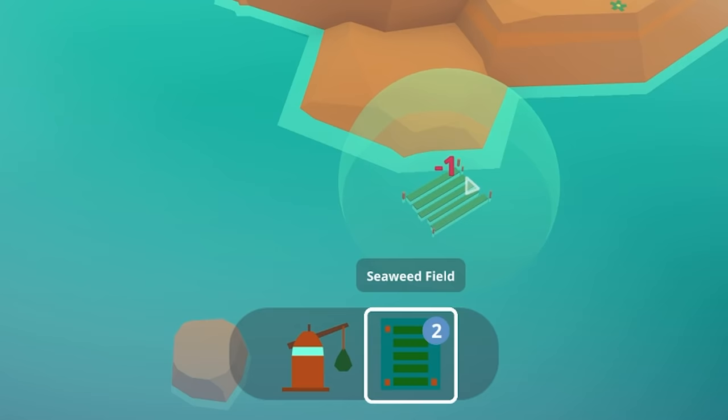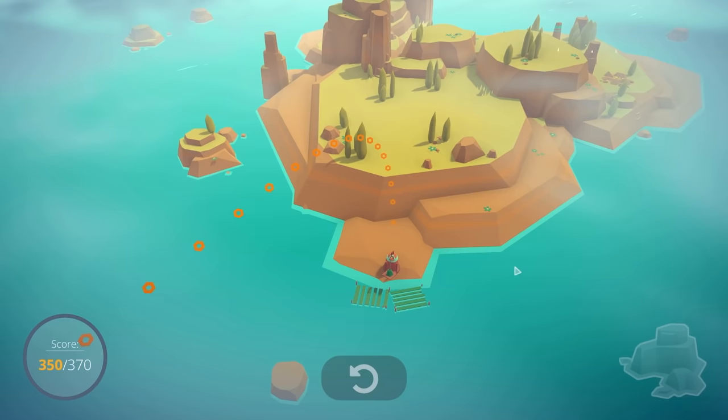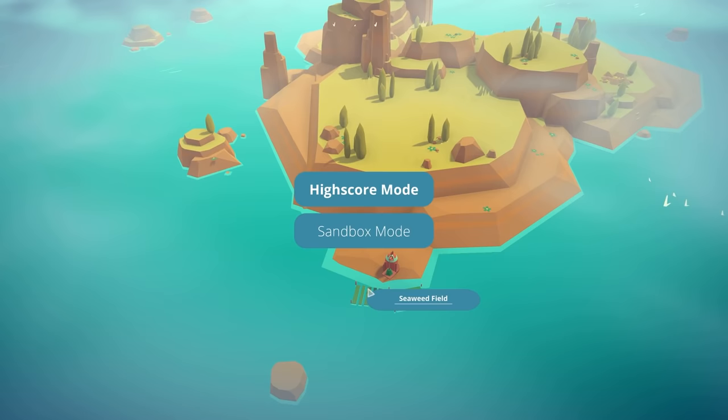Seaweeds are just seaweeds basically. You get minus one just for putting one down — damn. Put that there, so I get plus one for being in range. And then our seaweed building goes on there. Oh no, we failed — I didn't get enough points. Bollocks. Alright, let's do another game. I think I know what's going on a bit more now.